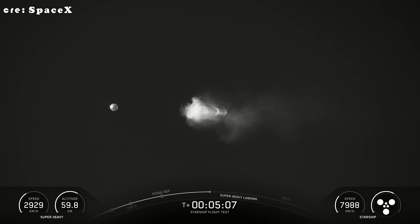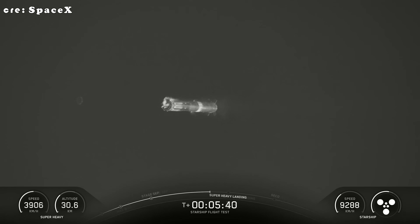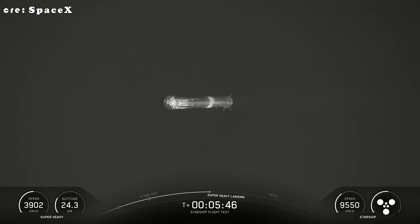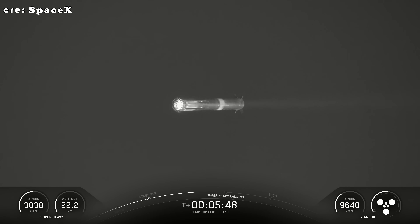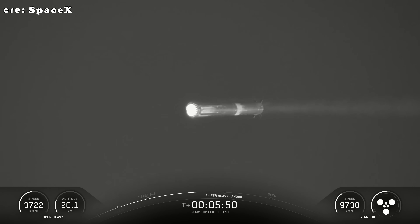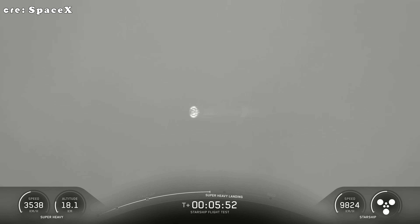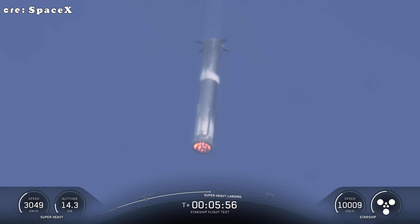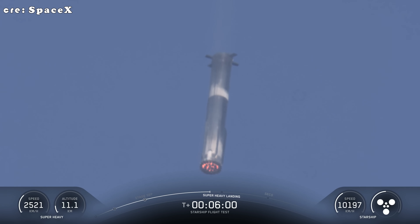Starship is on nominal trajectory, looking good on everything. As we approach that landing, just like tower catches, we will be doing a 13-engine landing burn to slow down. This time it will be in a V3 configuration. As we're starting to get into the denser part of the atmosphere, the booster is using four hypersonic grid fins to guide itself through atmospheric entry towards its landing site.